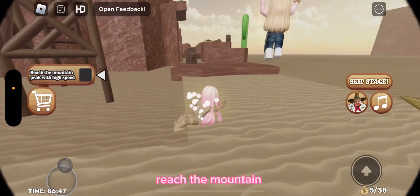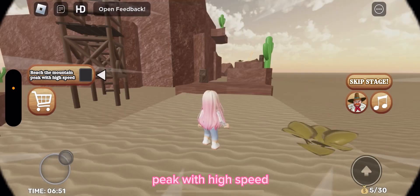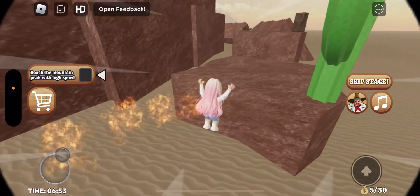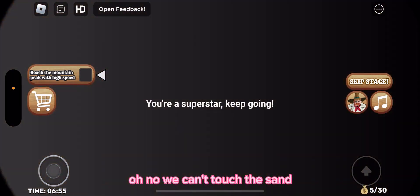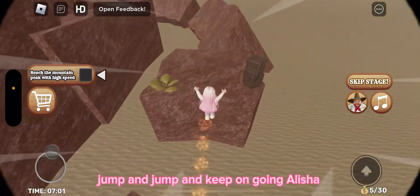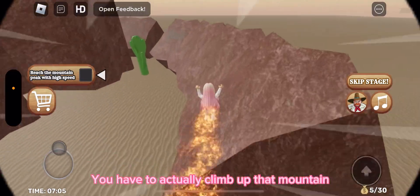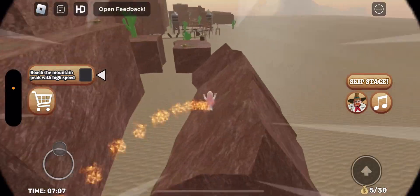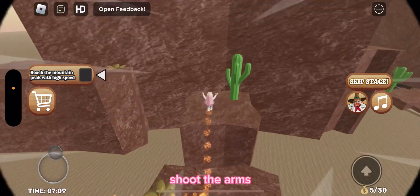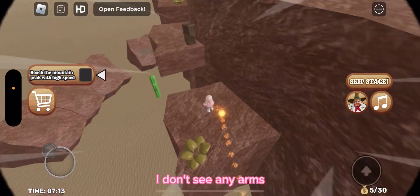Where do we go now? Reach the mountain peak with high speed. Oh no, we can't touch the sand — okay, let's keep going. Jump and keep on going, Alicia. You have to actually climb up the mountain and shoot the arms. What arms? I don't see any arms. There's a boss belt at the top — you have to shoot the arms.